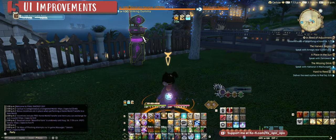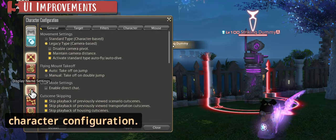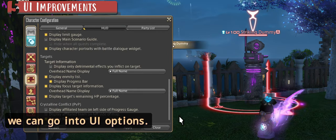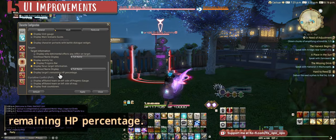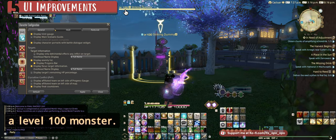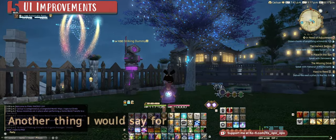You can also see the HP bar will have a percentage on it when you attack. To access that, go into your Character Configuration, then UI Options, and under the HUD section under Targets, there is 'Display Target's Remaining HP Percentage.' Once enabled, when you do damage to the striking dummy it will display the HP percentage. Another tip for your UI: you want to be able to see things as clearly as possible for your monitor size and how you play.